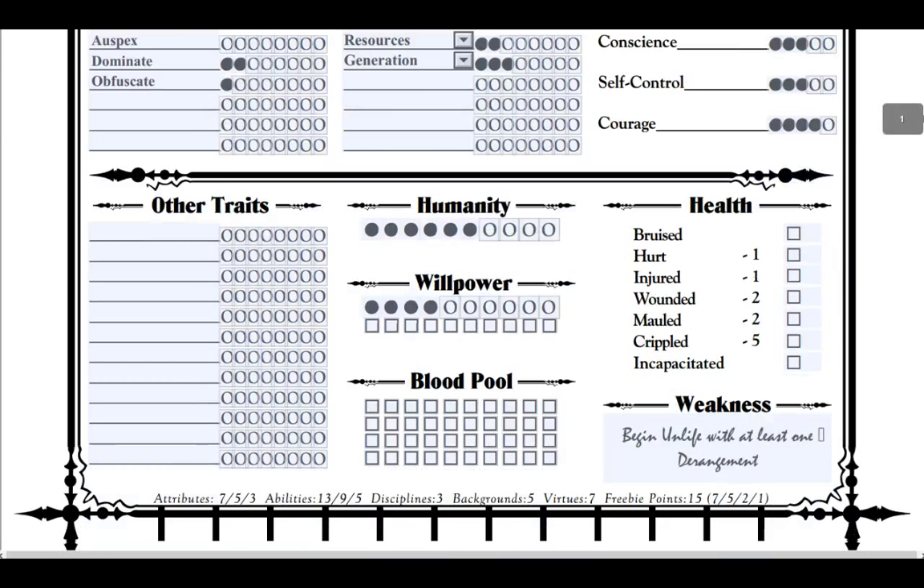Now, blood pool — you would normally roll a dice for this. My dice are put away at the moment, so I'm going to ignore blood pool right now and just say I rolled a 4. That'd actually be pretty bad because I believe it would risk going into Frenzy, but that's something we'll talk about later.